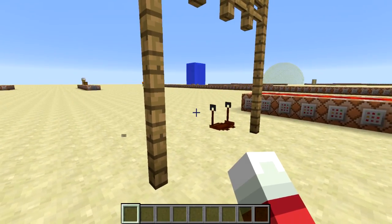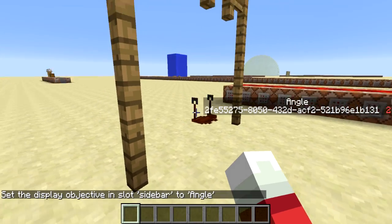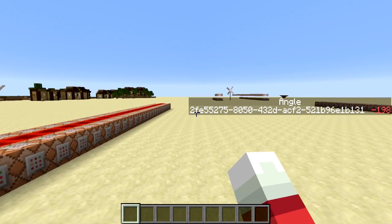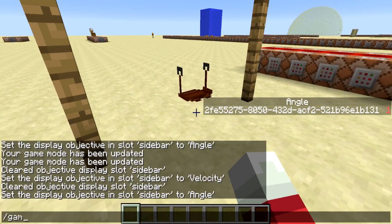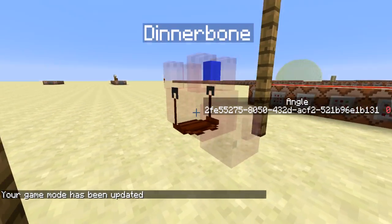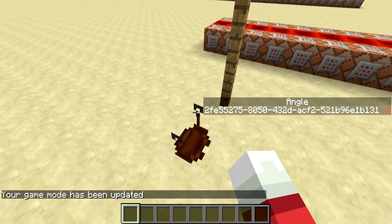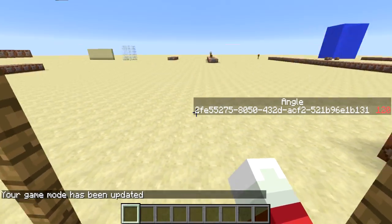Let's take a look at the physics model. There's basically an angle and a velocity. The angle is just about zero at rest, but when I get on it goes between about negative 200 and positive 200. The angle controls the position of a pig named Dinnerbone — when a mob is named Dinnerbone it renders upside down, which makes the saddle render upside down so it looks more like a swing seat.